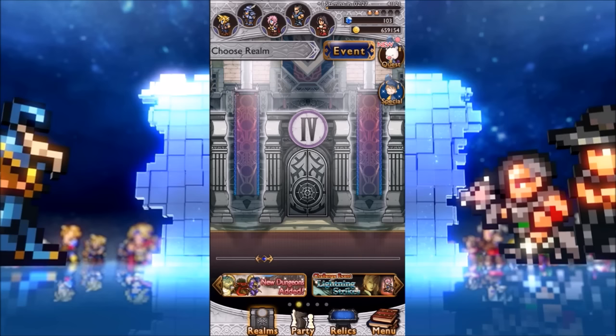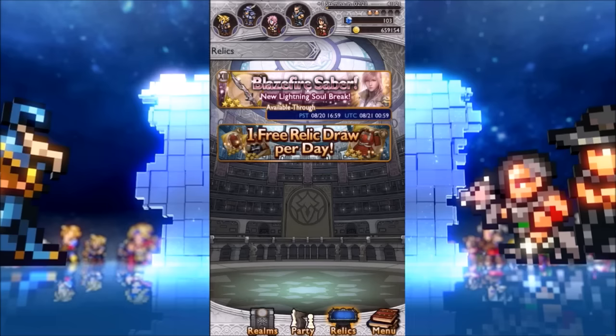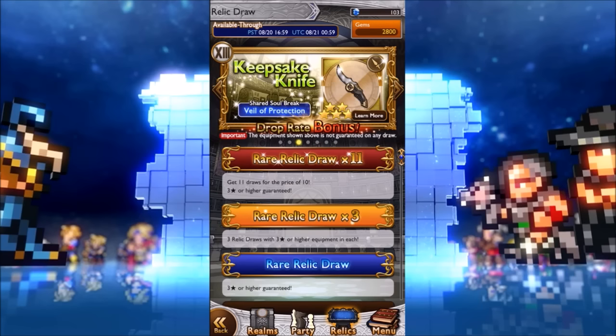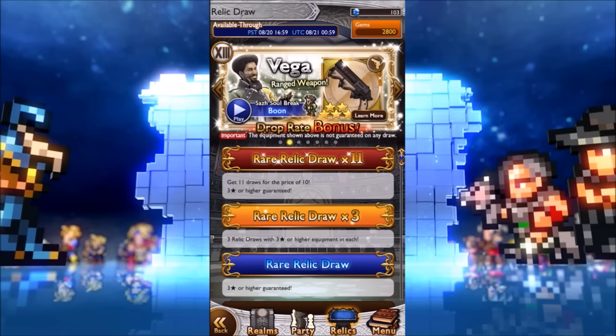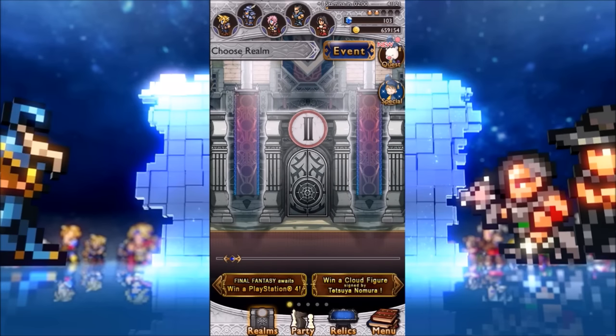These rare relics are pretty good, but even if you spend a hundred pulls on, say, this Vega, sooner or later you'll run into it again — maybe six or seven banners later combined with Squall's new gunblade. And if you do a times-eleven rare relic draw you might get duplicates, which is extremely annoying. You shouldn't be spending mithril or gems on that; you should just be patient and wait for the next one.